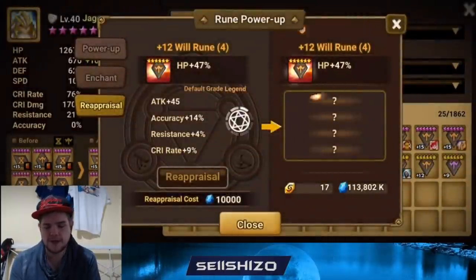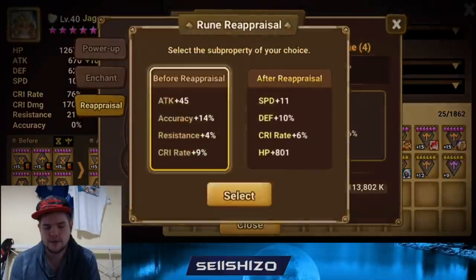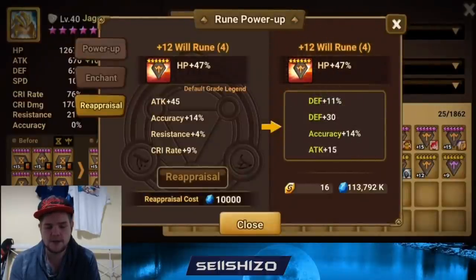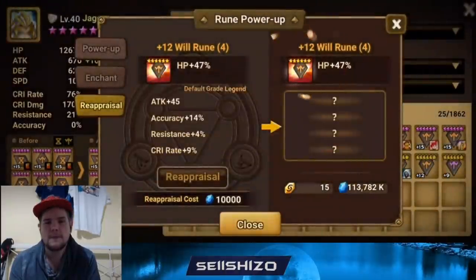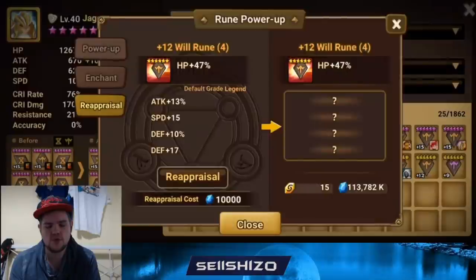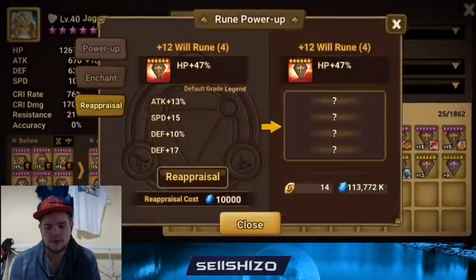Preferably a bit more speed than the last one, but high rolls are accepted except for flat HP or any other flat stats. We do need 15 speed — that's the one. Kind of terrible rolls on one side, but five more because of the 10 defense — just because of the 10 defense.